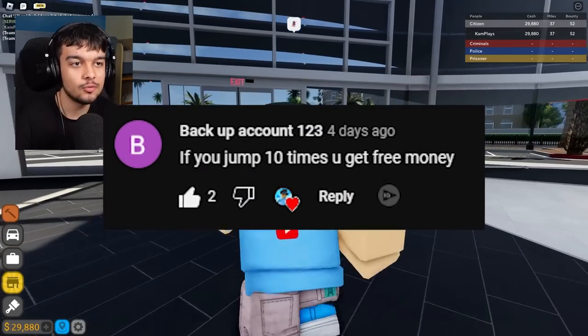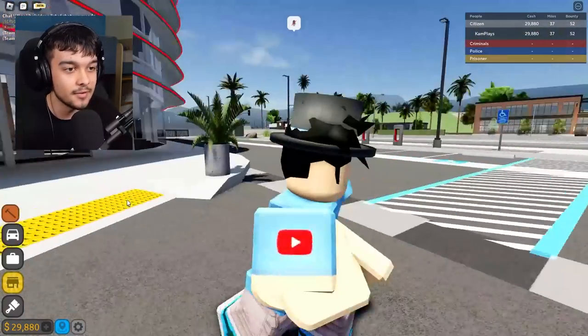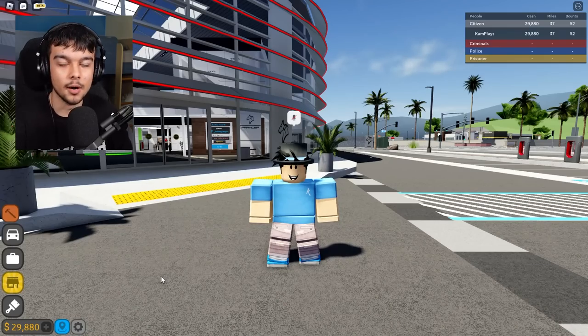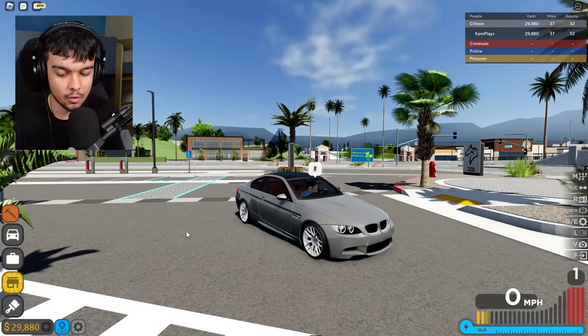Backup Account 123 says if you jump 10 times you get free money. Backup account, I don't know if I can trust you, but I'll give you the benefit of the doubt. One, two... oh wow, actually didn't work. Yeah, backup account, what's wrong with you? Gamma says if you press Control Q, your car blows up. Control Q - oh!